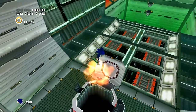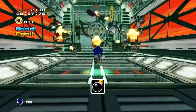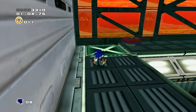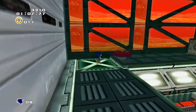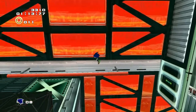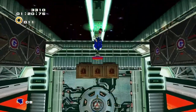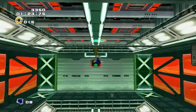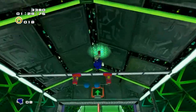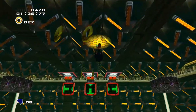Hopefully that cutscene with Knuckles and Rouge didn't ruin the experience too much for you! Though I imagine so many people know this game nostalgically that it was something new if they hadn't seen it before. So this level is all about gravity — you can turn it around at will. You need to press switches to change your gravity and that's about it. You can die if you go in the middle one — there's just a floor down below, which is kind of a rude awakening.